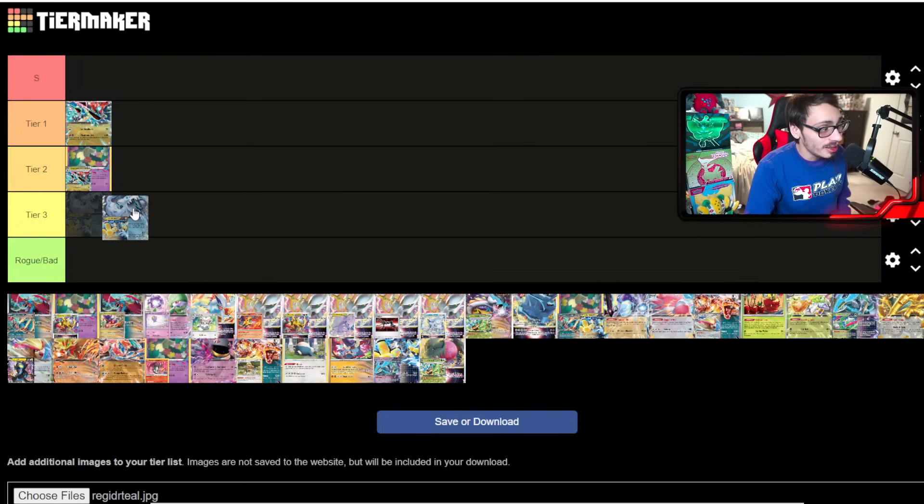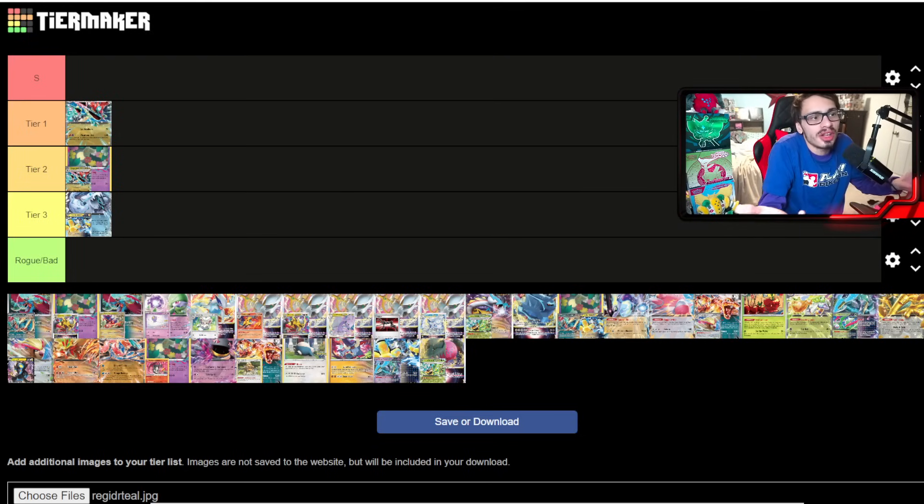Chien-Pao has fallen off quite a bit. Its main issue is it gets crippled badly by Dragapult, especially once the optimal Dragapult list gets figured out and it can go off turn two. Chien-Pao also has an abysmal Raging Bolt matchup — Raging Bolt just destroys you. You can't reliably go first, use Shivery Chill, and then your Chien-Pao just gets KO'd, putting you immediately behind on prizes. And with Charizard falling off, Chien-Pao's best matchup gets worse too.